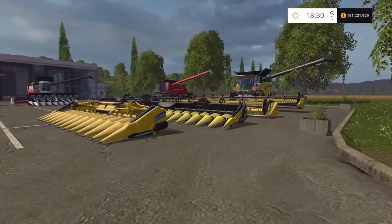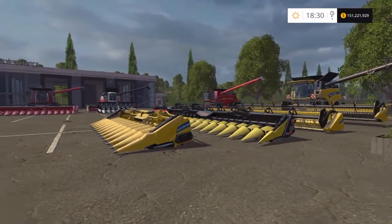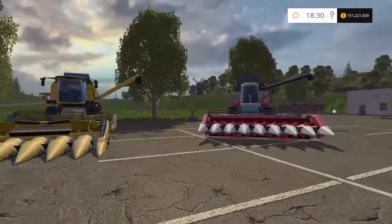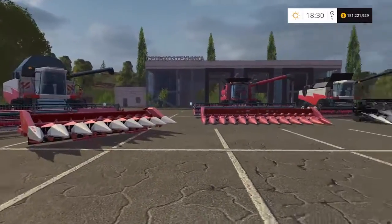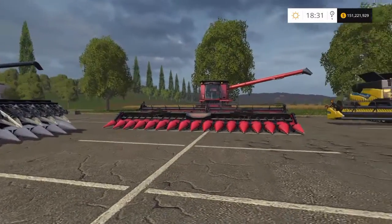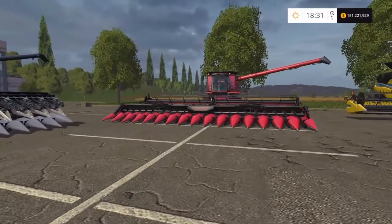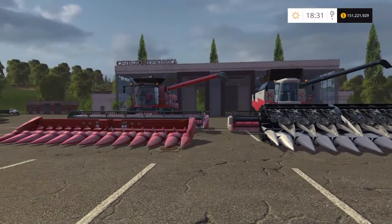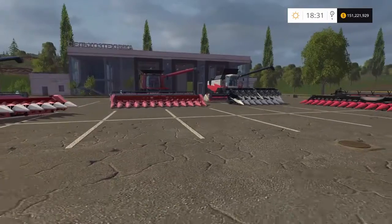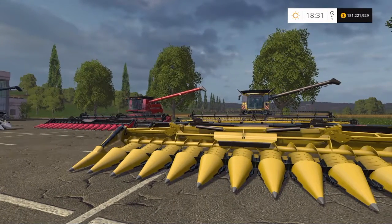There are also sugar beet, potato, and forage harvesters, but today's guide was just about combine harvesters. You can mix and swap headers around — you can put bigger headers on smaller harvesters — but if the auger pipe isn't long enough, unloading becomes incredibly difficult. So whilst it will run and work, bear in mind that spending out on a really big header for a medium or smaller harvester makes unloading a real pain.